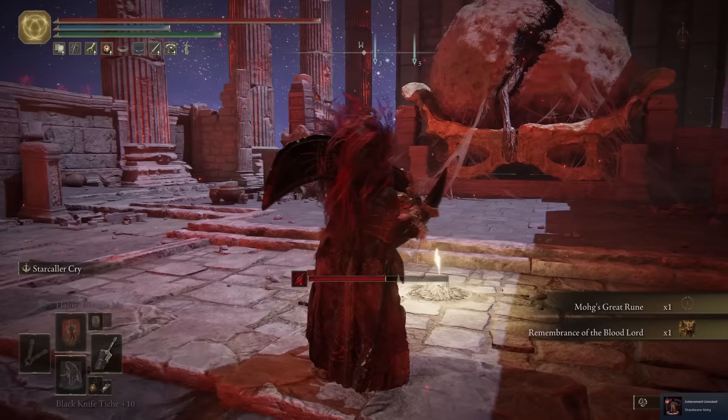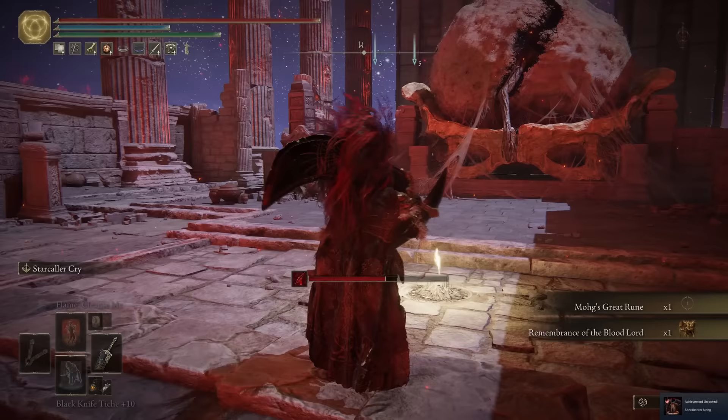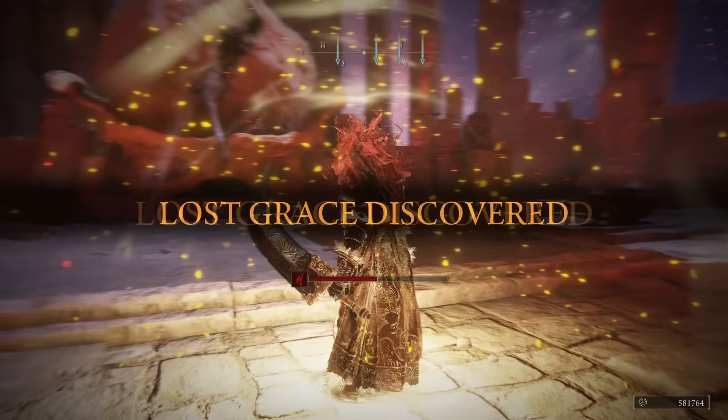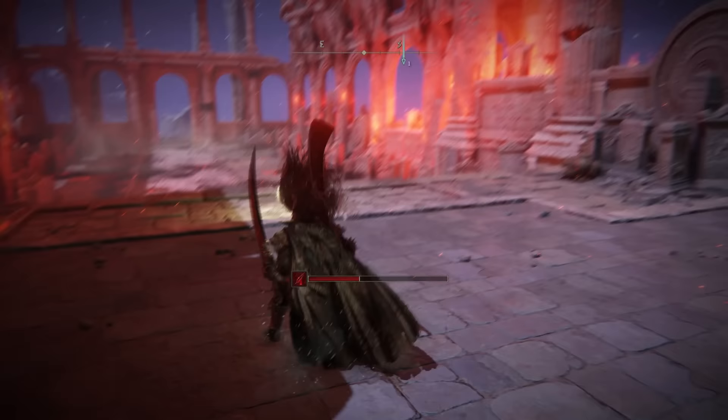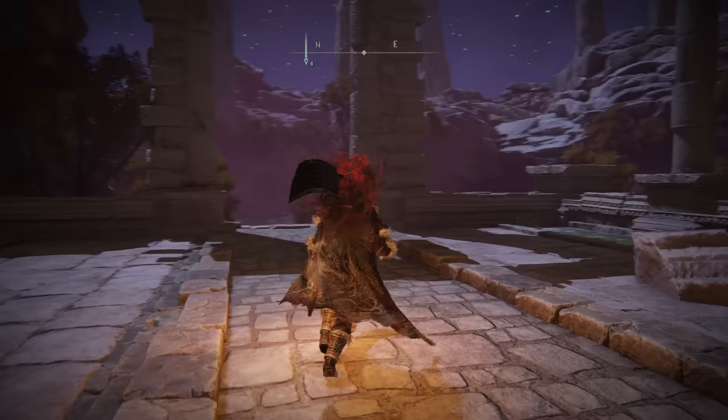Also, we can see Miquella's cocoon here. I am so sure this will come up during a DLC — I swear there is going to be some item and some way to interact with Miquella and go to a different area. It just makes sense, right? We're done up here, so I'll teleport back down. I'll meet you right at the start of the area where we grabbed the map at the start of this video.